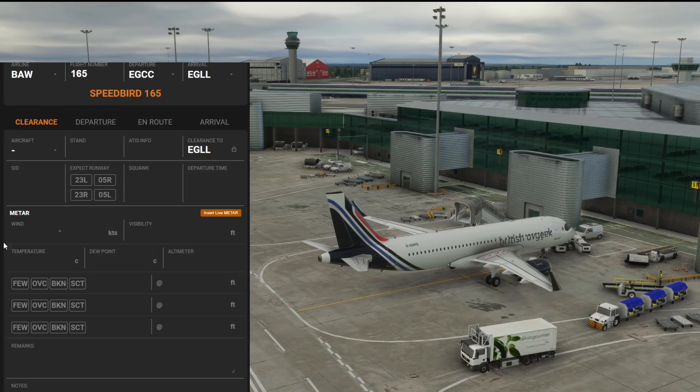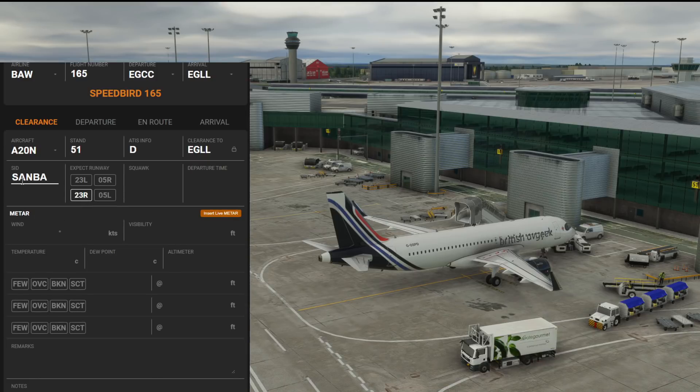The next tab down is where you build your IFR clearance. Drop down to aircraft — the top option is A320neo but there are lots of options. For stand, we're at stand 51 at Manchester. Using vPilot, if ATIS is information Delta we can put that in. If we're flying the Samba 1 Romeo departure we type that in, and we can expect runway 23R, with departure time in Zulu hours and minutes.